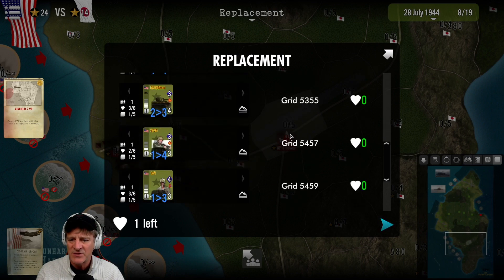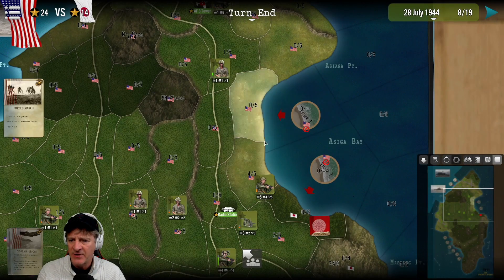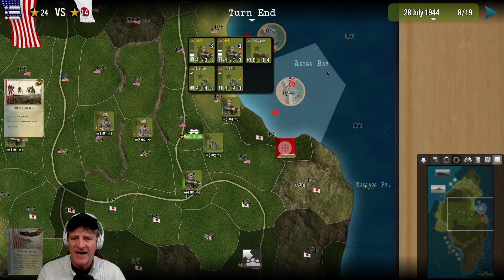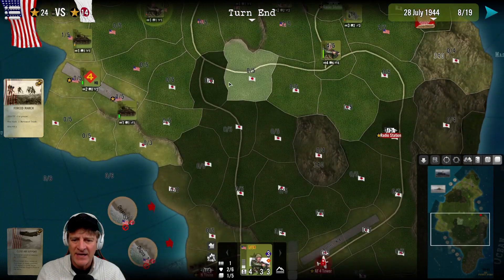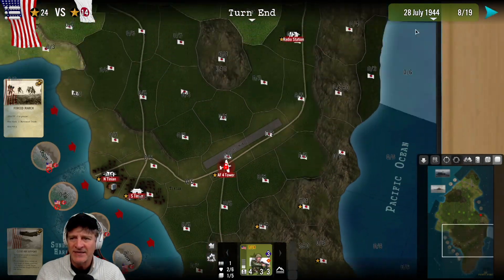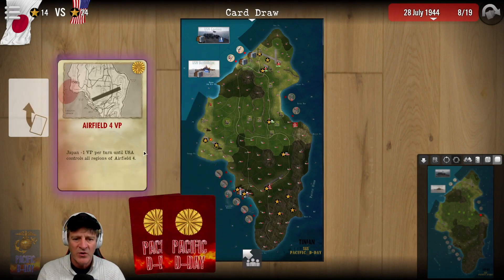We're re-supplying the 25th Regiment 3rd Battalion on the eastern part to attack the pillbox, bringing them to full strength of five. We'll have one more turn to sweep and clean up these areas before getting to Airfield Number Four. End of Turn 8: four victory points for us from the airfield, but Japan gets one victory point per turn until we control all of Airfield Number Four.